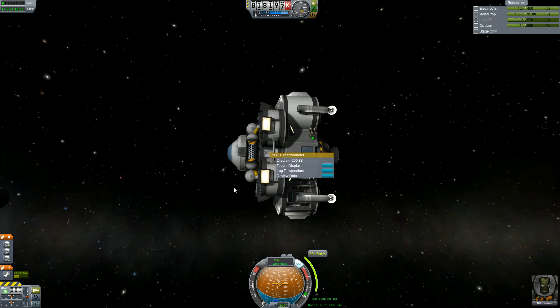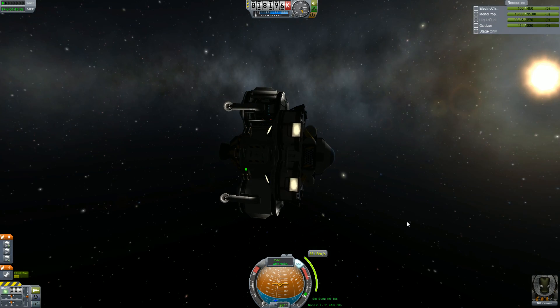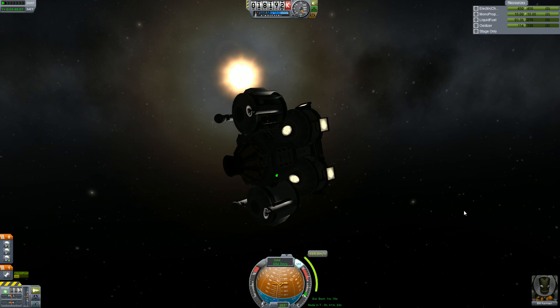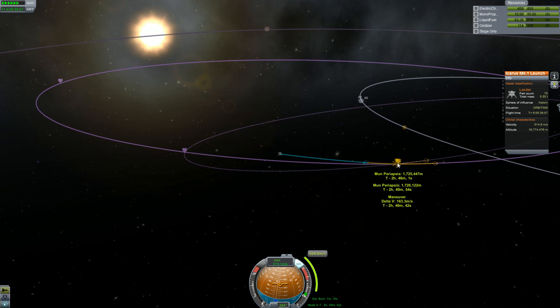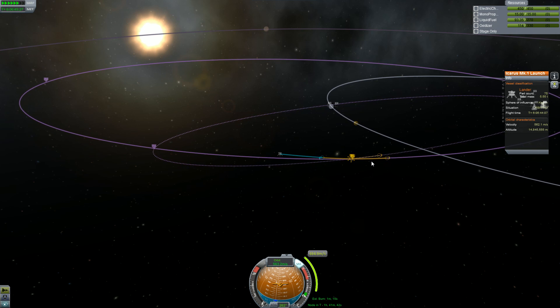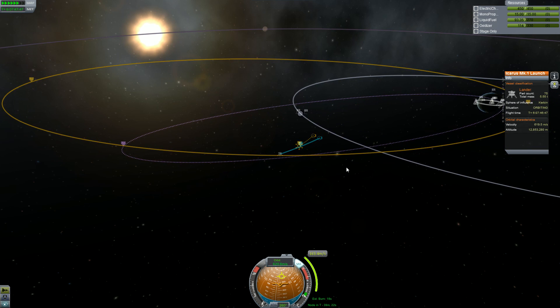Can I re-log temperature? No, but I can kill one and then log - well, I don't know if that'll give more. I can at least get a crew report and an EVA report in high moon orbit. Might as well use this to its fullest. And then we have to do a small little burn at the periapsis, which is about 1,725,000. We're not getting really close to the moon - it's just something to do and get more science from.